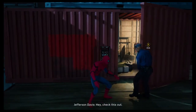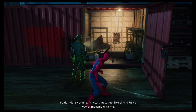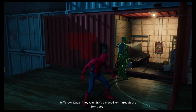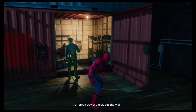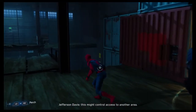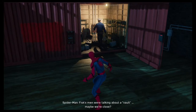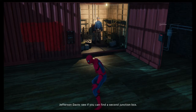Hey, check this out. Nothing. I'm starting to feel like this is Fisk's way of messing with me. No — but look at the walls. They kept guns here. They wouldn't have moved them to the front door. Gotta be a passageway we're missing. Check out the wall — this might control access to another area. Fisk's men were talking about a vault. Maybe we're close. Bet on it. Looks like a dual circuit — see if you can find a second junction box.